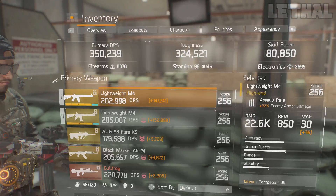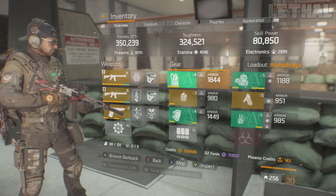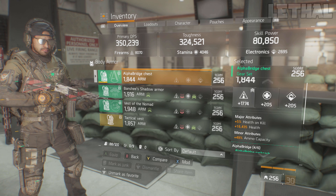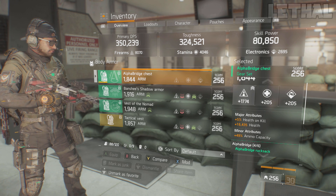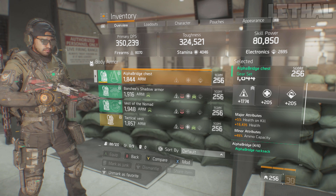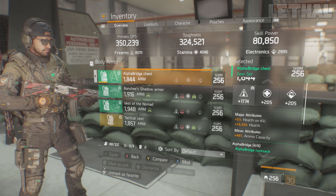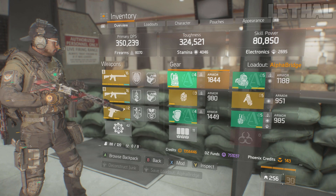Moving on to the gear — starting with the chest piece. What I have on it is Firearms, Health on Kill, and Ammo Capacity. The one thing I wish I had was Skill Haste instead of Health on Kill. It's not the worst thing, but with Skill Haste I'd be getting my Booster Shot and Pulse a little bit quicker, which I think would be more effective. Hopefully I'll get another chest piece very soon.